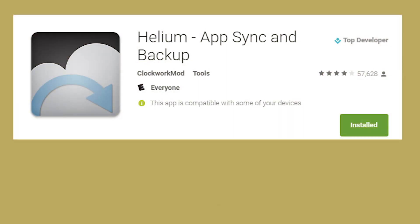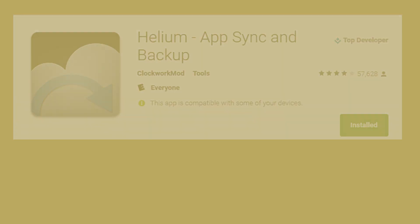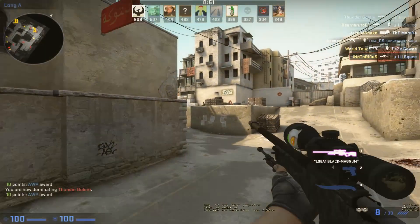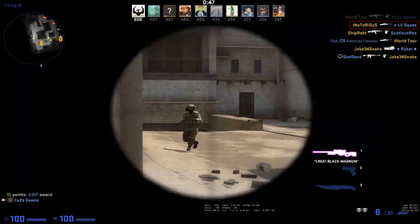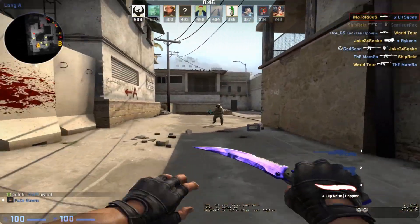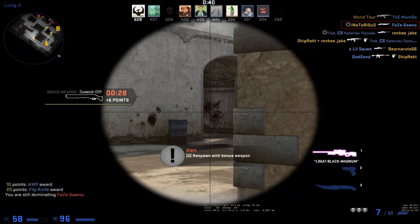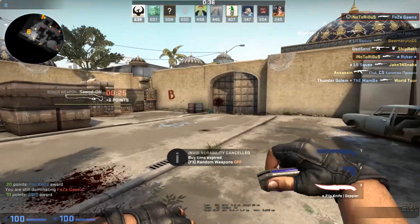So to start off, you're going to need an app called Helium on both your phones. The link will be in the description. You will also need a desktop version of it too, so go ahead and download that and install it on the PC while you're at it. And before anyone asks, no, you don't need to have your phone rooted or jailbroken. If it already is, then it saves you the step of plugging it into your computer. If not, don't worry about it. Once you have the apps downloaded on both phones, go ahead and open it up on your old phone.